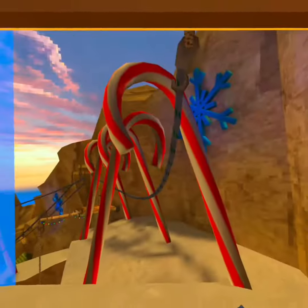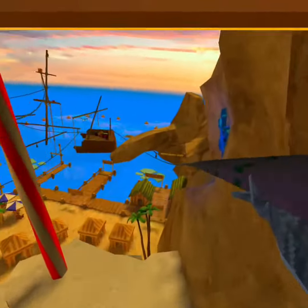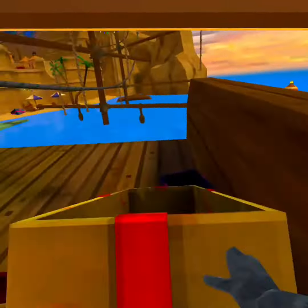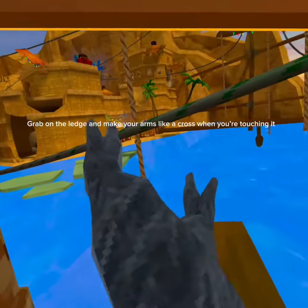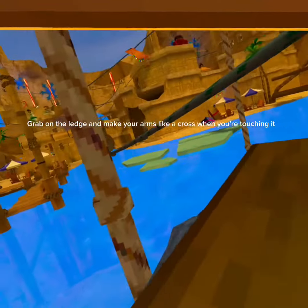Go to the ship. When you're at the ship, go on the ledge, grab on the ledge, and make your arms like a cross when you're touching it.